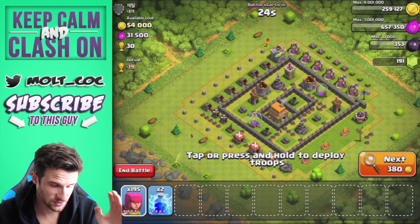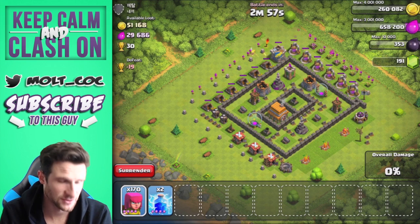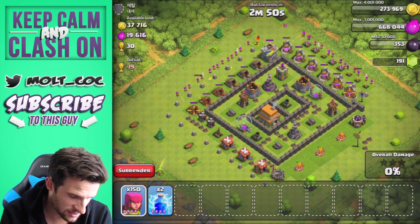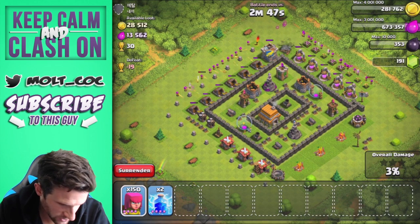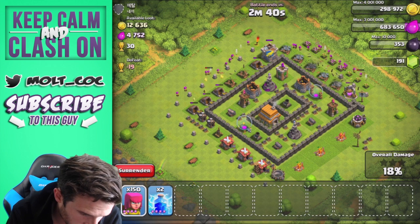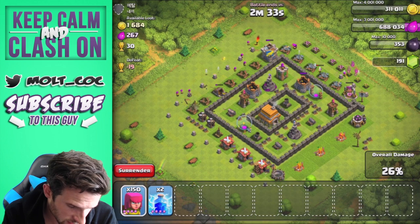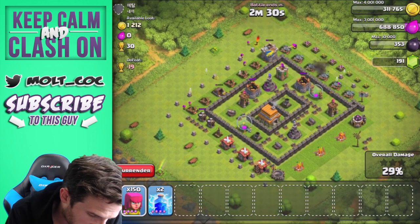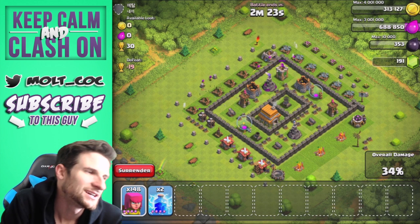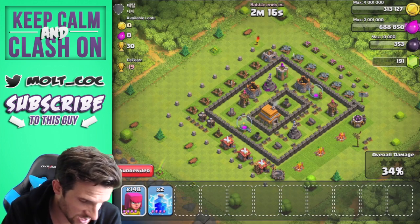Here's another example of what I'm talking about. We have 195 archers — we'll drop 25 right there. We'll drop another 40-45 down here. It looks like we might need a couple more over by the gold mines. That top elixir storage is done, and the gold storage is done too.